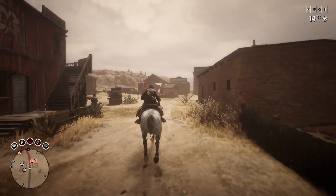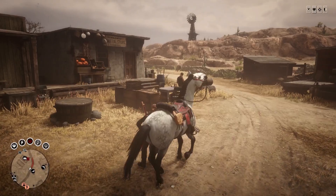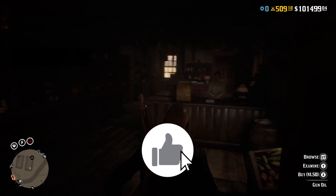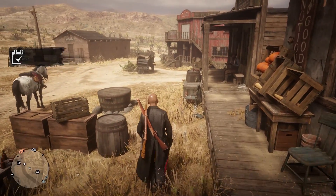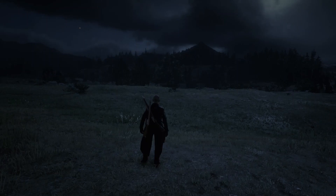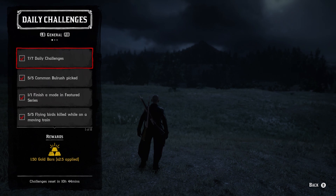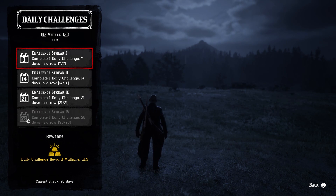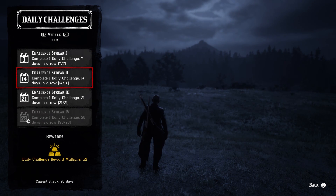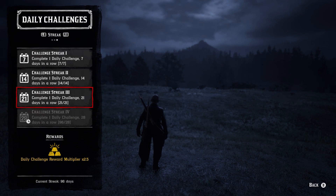The third mistake is not doing daily challenges. Gold is the most important currency in the game — it's required to buy into the roles. Daily challenges are the number one source of gold. Starting out, each challenge offers 20 gold nuggets, and you need 100 nuggets per gold bar. But the more days in a row you complete them, the higher the payout: at seven days you get 30 nuggets, at two weeks 40, and at three weeks the maximum of 50 nuggets.